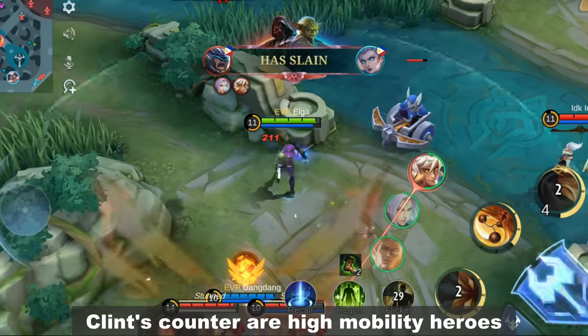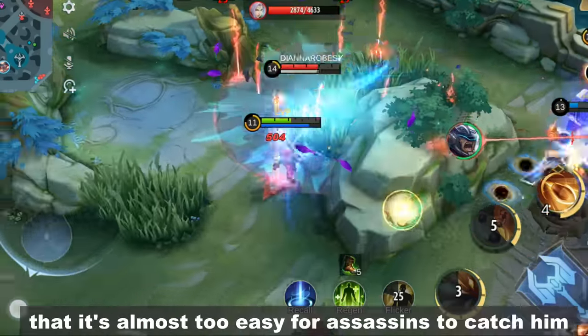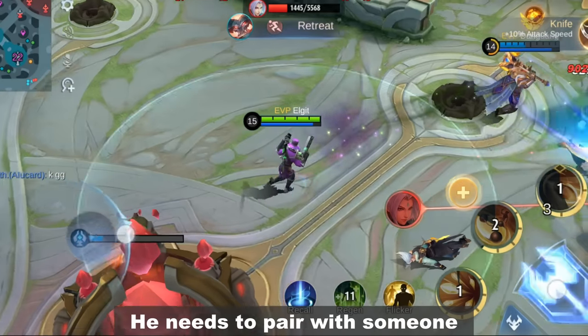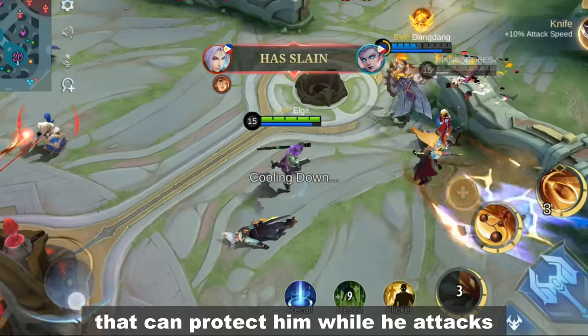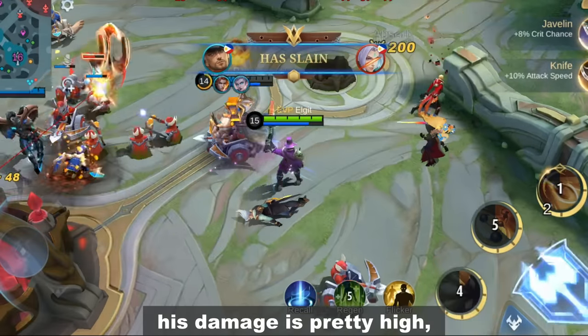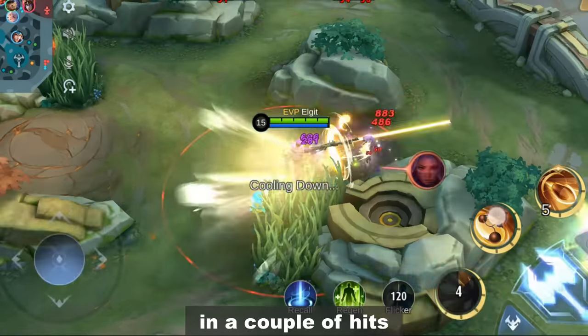Clint's counters are high mobility heroes like Chou and Lancelot. His dash is so short that it's almost too easy for assassins to catch him. He needs to be paired with someone that can protect him while he attacks. With enough items, his damage is pretty high, which means squishy heroes are usually deleted in a couple of hits.